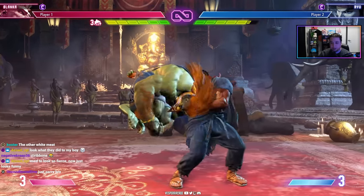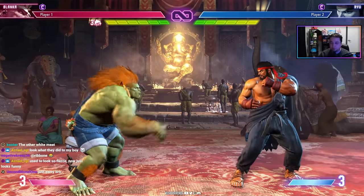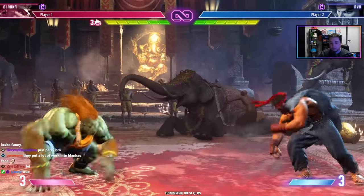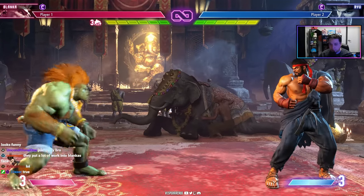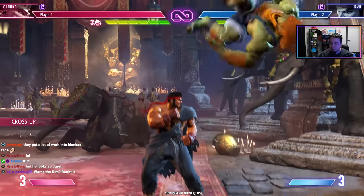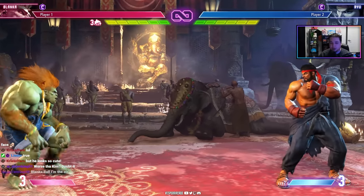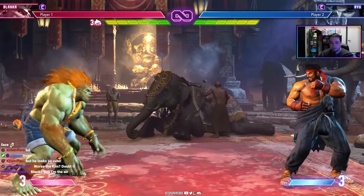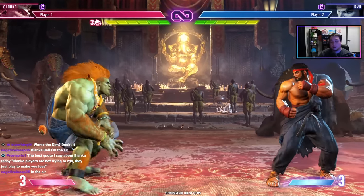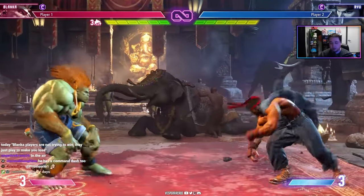Blanka has an Up Ball good for combos and anti-air, and an arcing ball on a half-circle motion that can cross opponents up and escape corners. The OD version lets you maneuver in the air, making it hard to anti-air. There's also an air ball like a dive kick that can pressure opponents on the way down. And electricity — no longer a piano input, just quarter-circle back punch — usable for combos, with OD version for pressure. Blanka has balls for days.